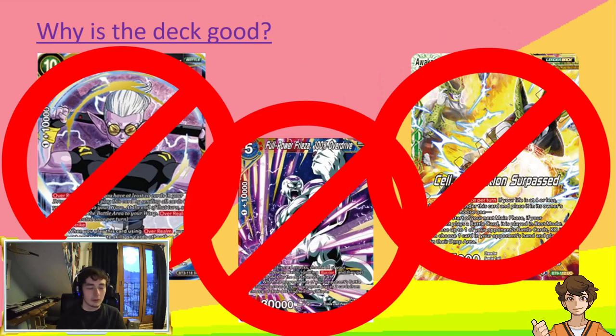The next thing I want to talk about is the Arata 2 Full Power Freezer 100% Overdrive. This effectively killed the Android 18 Mill deck, which while it was a creative deck, it was also an extremely uninteractive one, abusing this Freezer along with the Baby Golden Avenger. This matchup was extremely unwinnable for Blue Bojack, even more unwinnable than hand control was, just because of the speed that this deck could mill you out — it could mill you out at turn 4 or 5, and Blue Bojack just cannot keep up with that.